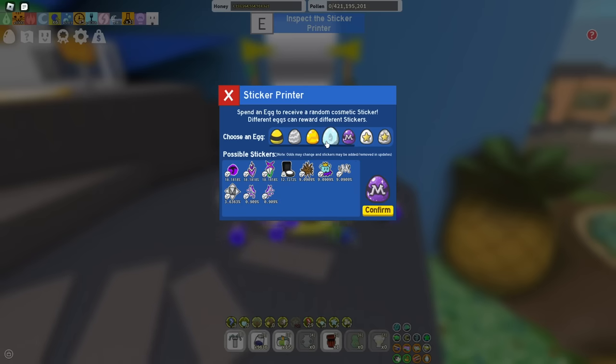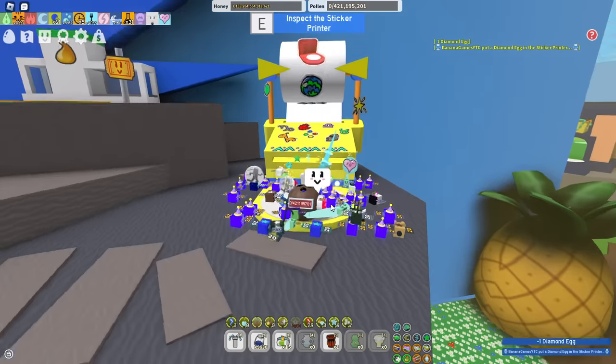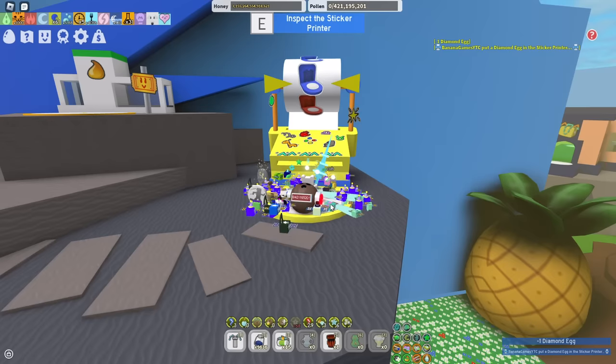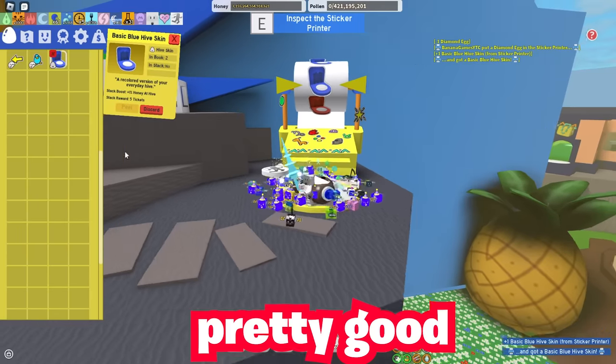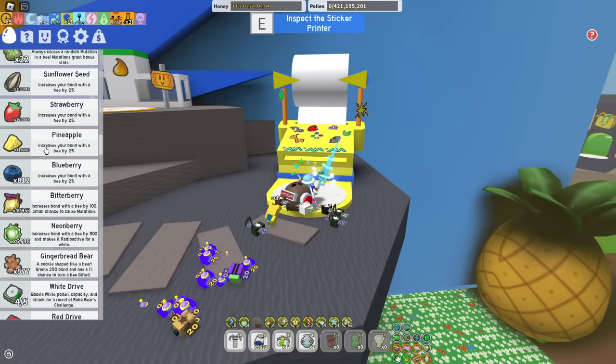Now the diamond egg. There's quite a bit here — loads of hive skins. In three, two, one — let's see what we get. Please a hive skin, I really want another hive skin. We got another blue one, sure, I don't mind that. More honey at hive for me. Okay, mythic egg next.